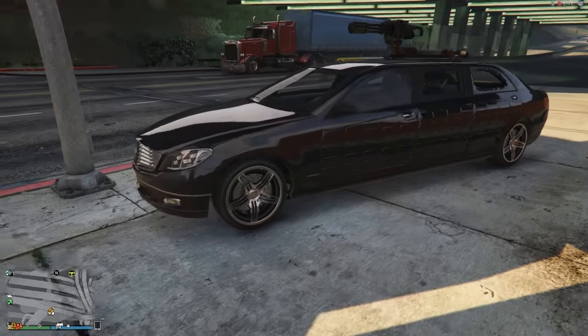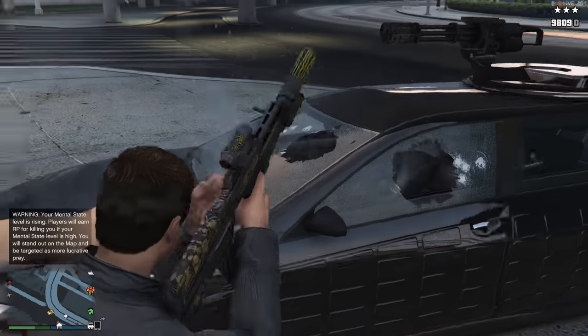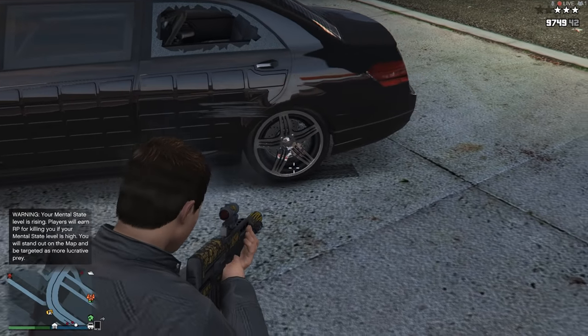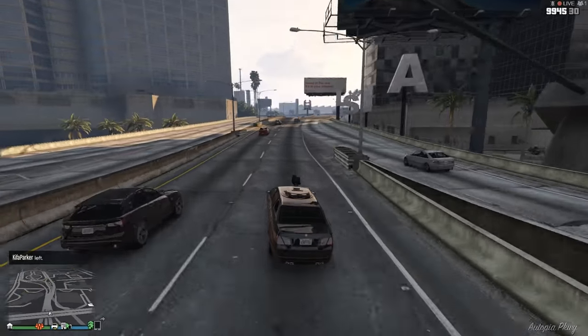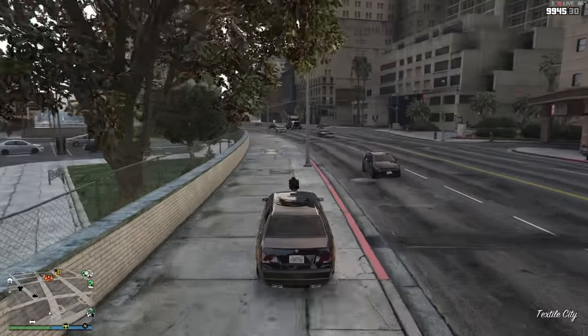Now onto the turreted limo. The limo with its semi-bulletproof windows, capable of taking some bullet fire before shattering, as well as its body armor capable of taking up to two shots from a rocket launcher before hitting the dust — the limo is one of the most versatile combat machines that one can acquire. And with its high performance engine, it's gonna get you the hell out of there should you find your back against the wall.